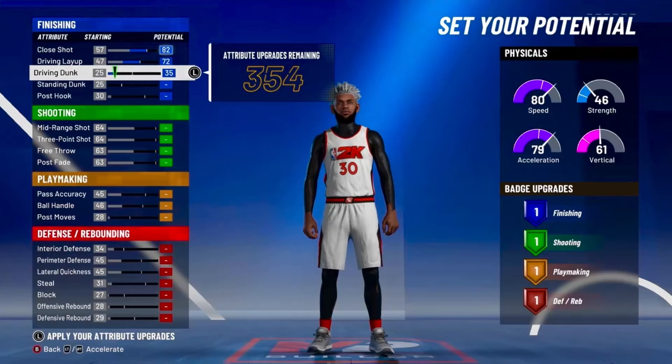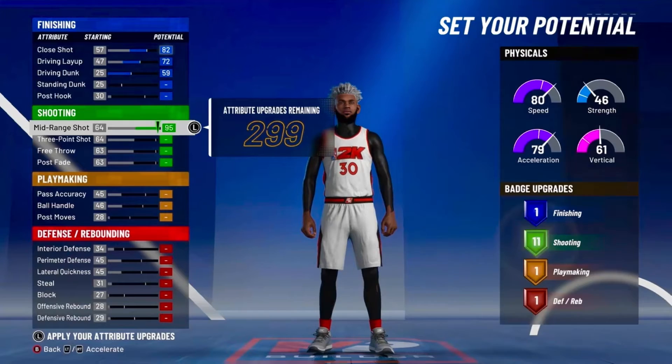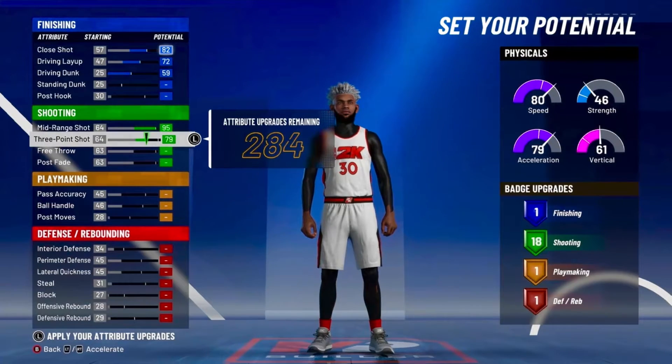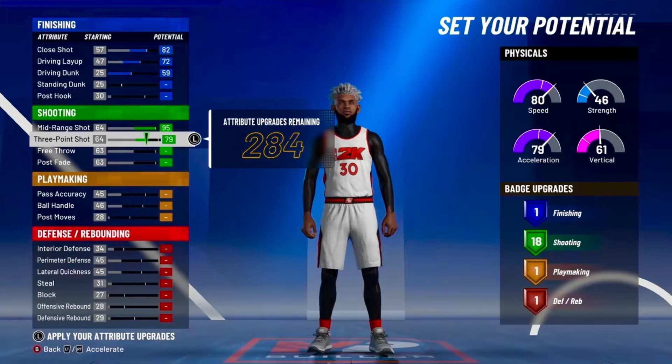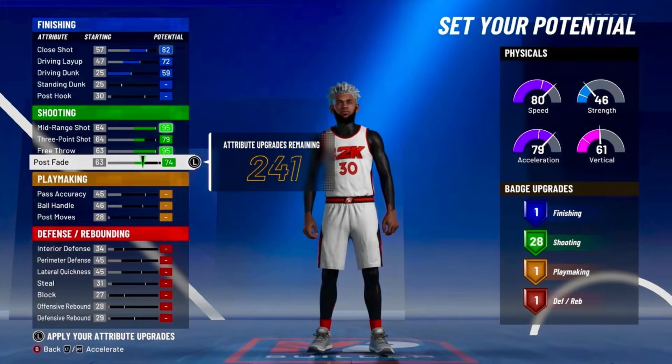You wanna go with pure speed for the physical profile. Now the finishing, you wanna max out the close shot, driving layup and driving dunk — you're not gonna get any finishing. Now the shooting, max out the mid-range, put the 3-point shot just to a 79. You have to make this build with a 79 3-pointer, or also change your archetype to a play shot. Max out the free throw, and then put your post fade to get 28 shooting badges.